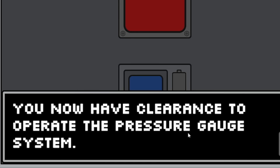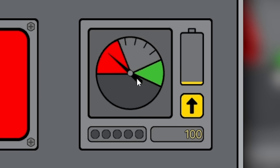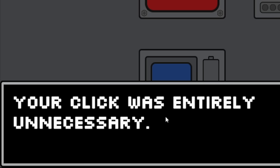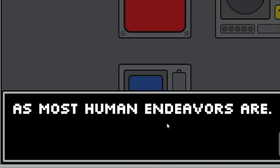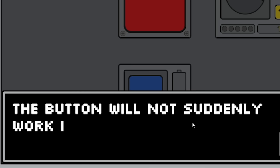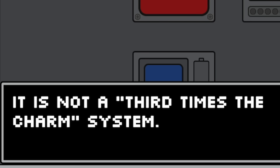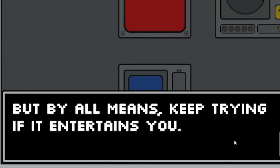We now have clearance to operate the pressure gauge system. A pressure gauge! Does the red button do anything? It doesn't work - 'your click was entirely unnecessary, as most human endeavours are.' The AI tells me the button will not suddenly work if I keep clicking - it is not a third-times-the-charm system, but by all means keep trying if it entertains me.